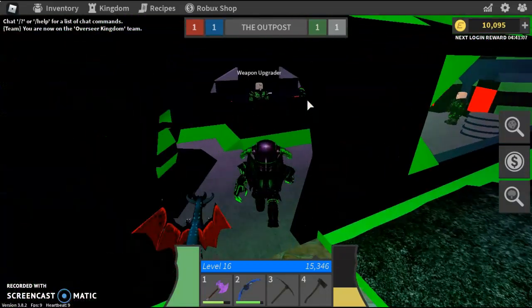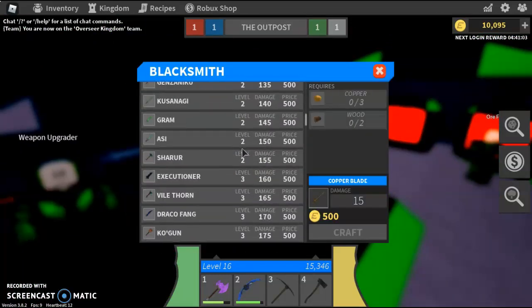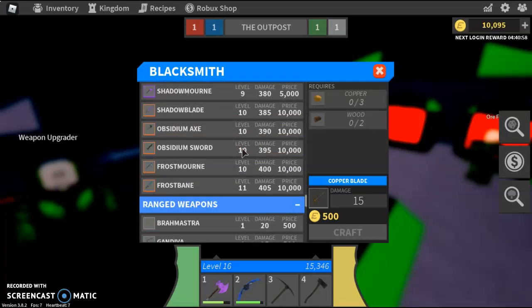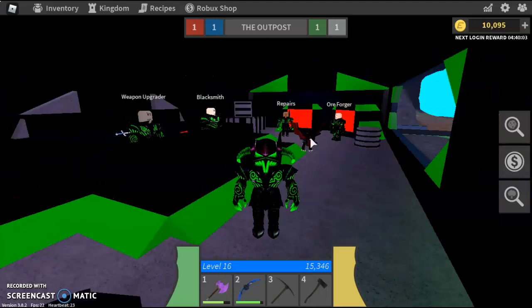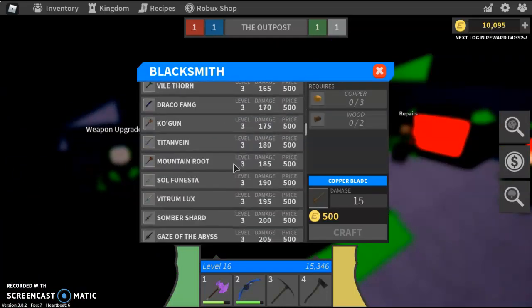I'm lagging a lot right now, wow. Okay, so I'm going to the blacksmith. I might need to get a thumbnail real quick. Yeah guys, I'll be right back — I'm just going to get a thumbnail, and then I'll come back and buy the weapon. Guys, I took the first part of the thumbnail, so now I'm just going to buy it and then take the second part as soon as I show it off a little bit.